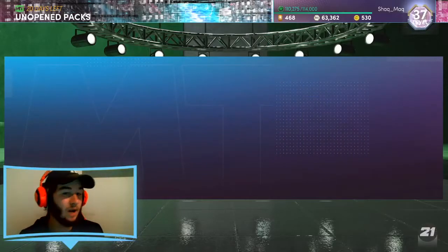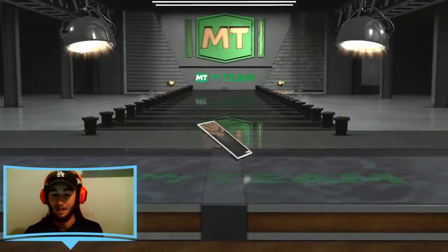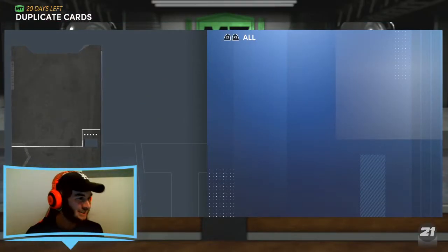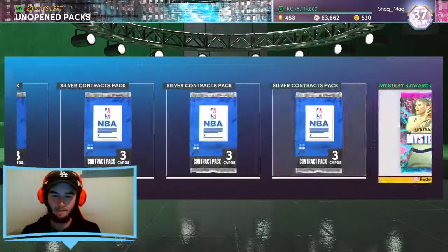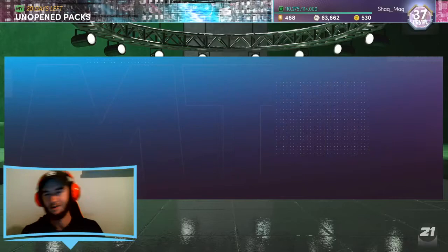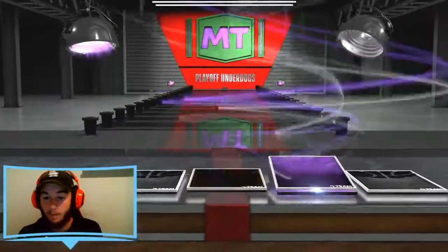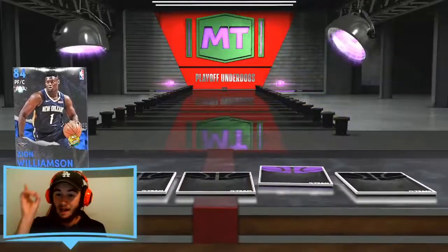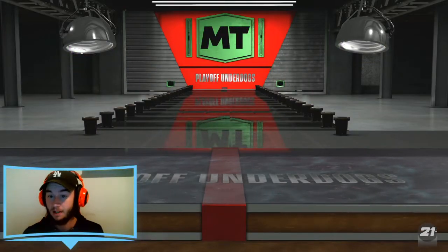I'm just going to quickly speed through these — they're not what we're looking for but we're kind of building the hype up. Hopefully we manage to pull a good card. I've got a few that have come from locker codes, some from Triple Threat, some from challenges like this Carmelo Anthony — he comes from a challenge. This will be my last badge and basketball pack. Let's open up our first prize pack. We'll look for a season one pack to slowly get into it. An amethyst to start is good — hopefully a good one.